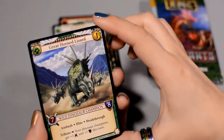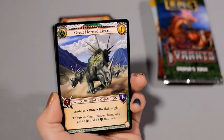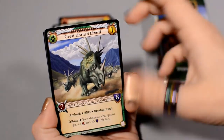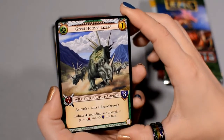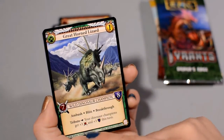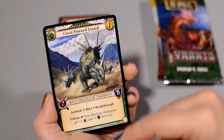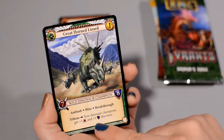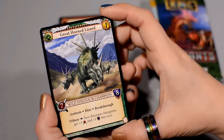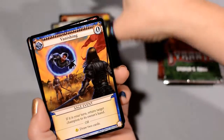And then the Great Horned Lizard — another dinosaur-looking thing. I don't know why they didn't just call it a Triceratops or something, but anyway — another Champion with Ambush, Blitz, and Breakthrough, costing your gold for a 7-8. And your Dinosaur Champions get plus three, plus three this turn. Can we say Dinosaur deck? Yes, I will build that! Love the dinosaurs.